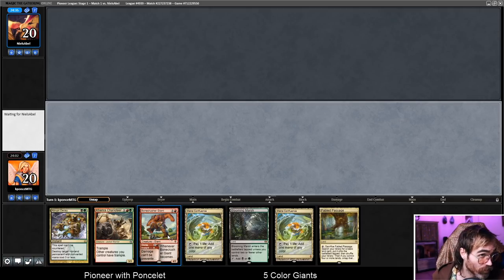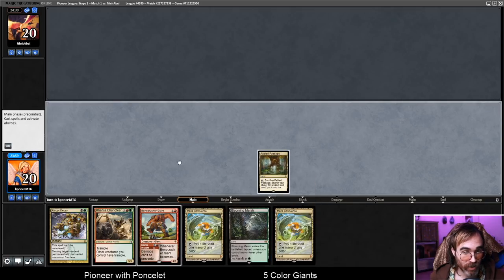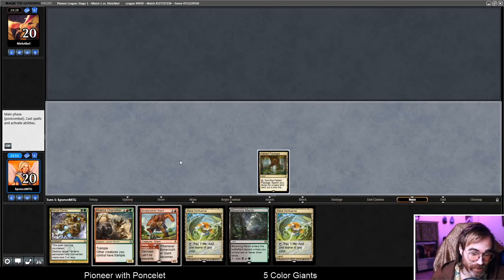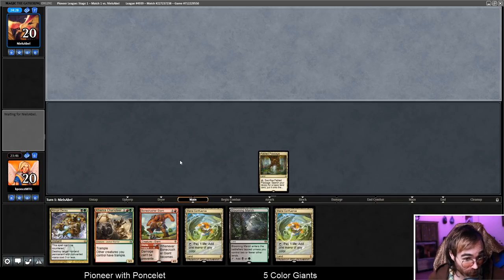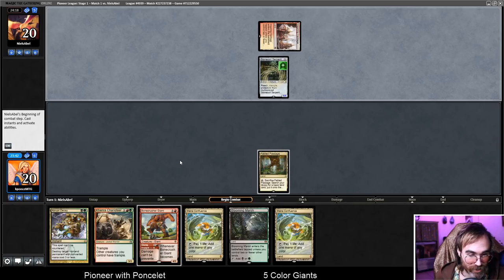We also have Hushbringer and Tocatli Honor Guard in the deck, which allow us to play Kroxa and Uro for their normal cost, but they stay in play. They don't have their enter-the-battlefield triggers at all, including the one that sacrifices them when you don't escape them. So you end up with a two-mana 6/6 Kroxa that when it attacks, your opponent discards a card and loses three life if they don't discard a land. And Uro is a three-mana 6/6 that when it attacks, you gain three life and draw a card — no downside of sacrificing it.